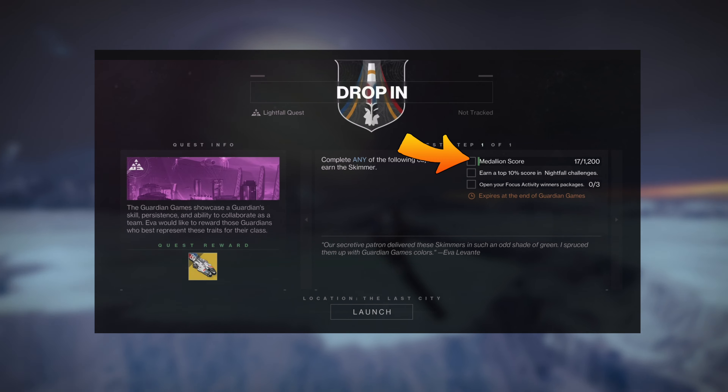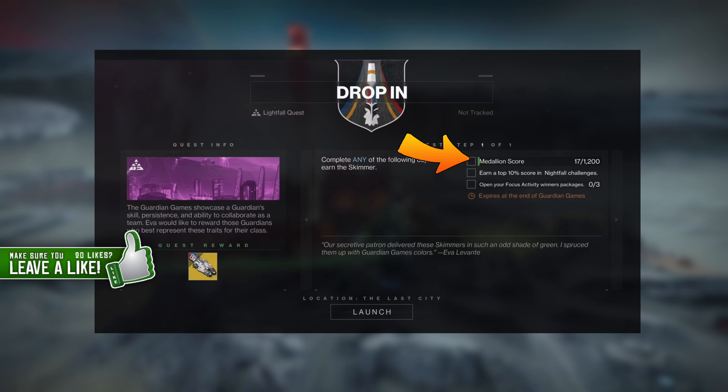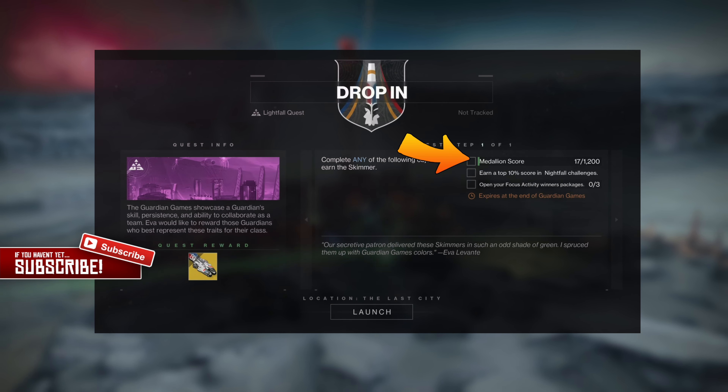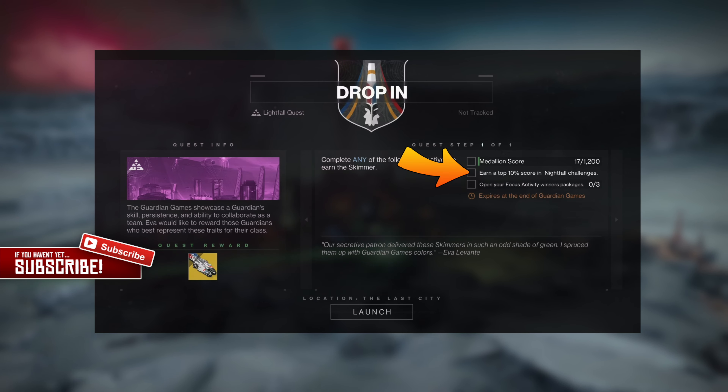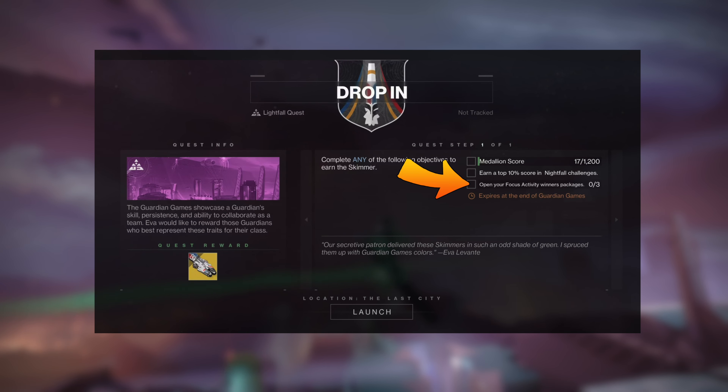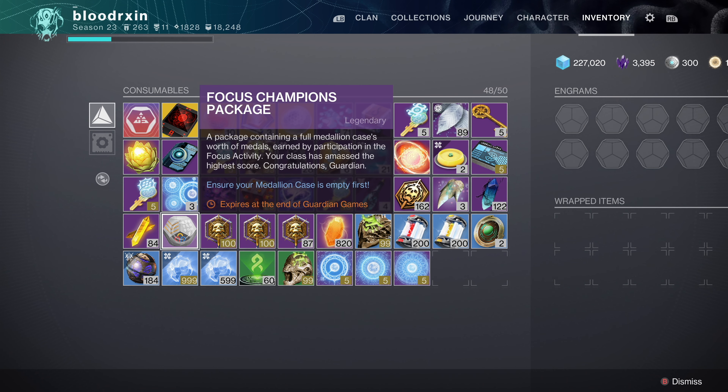The first objective is to get 1200 medallion score which can take hours if not days to grind — this is something you would do over the course of three weeks. The second objective is to earn a top 10% score in nightfall challenges, and the final objective is to open your focus activity packages, which are new rewards you receive for participating in focus activities.